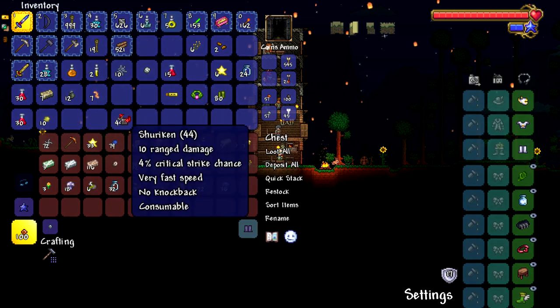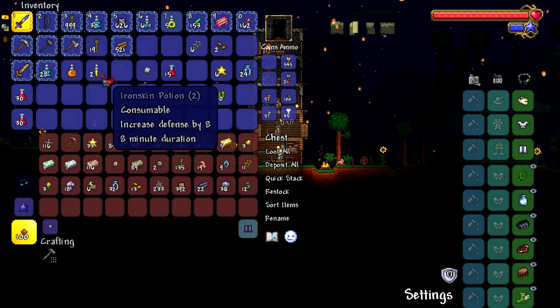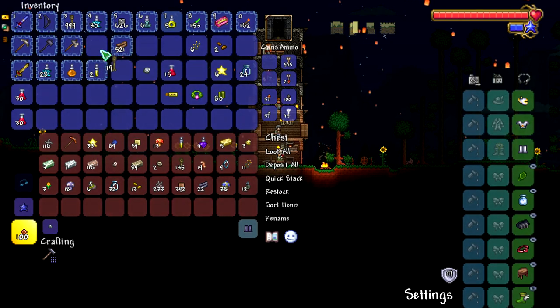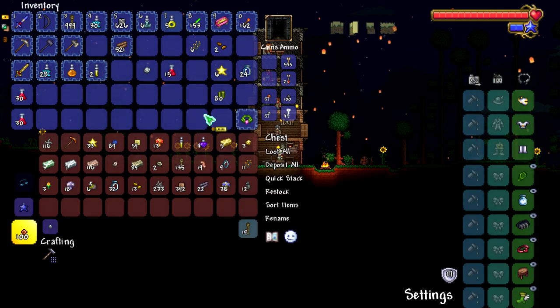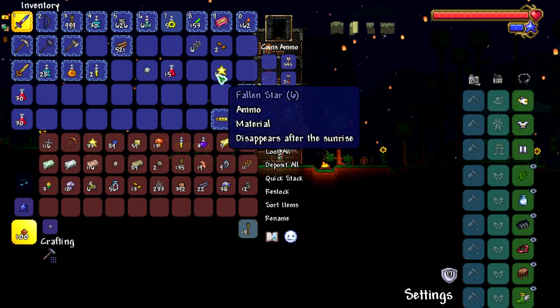Alright, put these bars in here. Shuriken, grenade, worm, tin, gel, cobweb. We'll keep the Iron Skin and Archery potions. We have a lot of rope, so we'll just throw that away. I think we can combine some accessories eventually, but we need to wait for the NPC to give us the stuff to combine them.